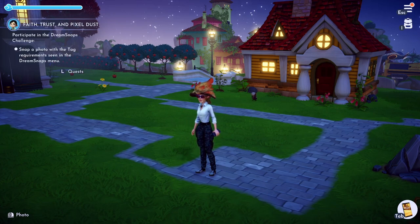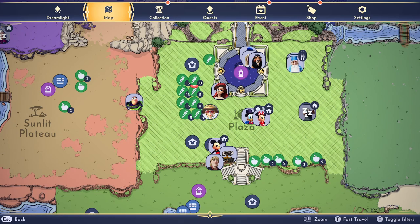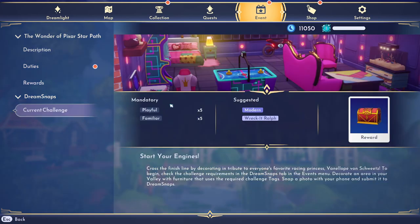Hey everyone, if you're trying to finish Vanellope's first mission, Faith, Trust in Pixeldust — I'm on PC. Press Escape to enter the menu, then go to Event, then Dream Snaps, and click on Current Challenge. You can see you need 5 mandatory Playful items and 5 mandatory Familiar items. You can ignore the Modern and Wreck-It-Ralph suggested items.